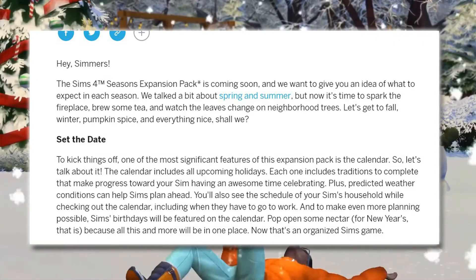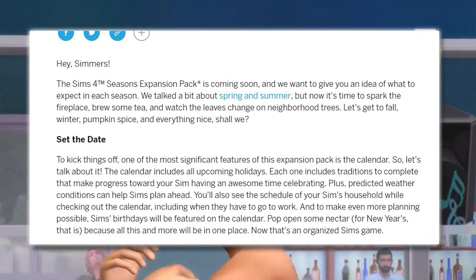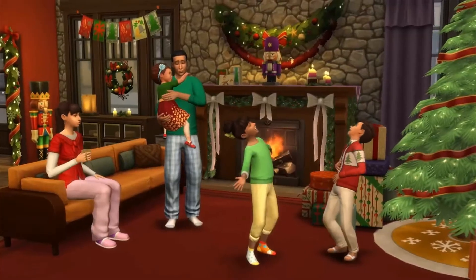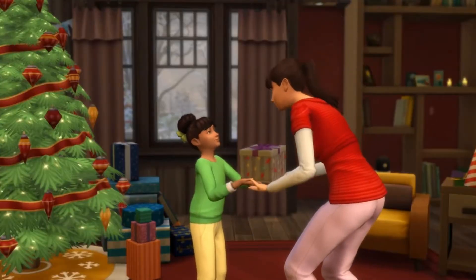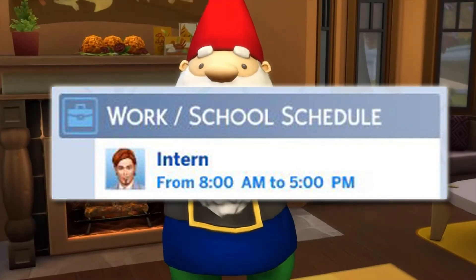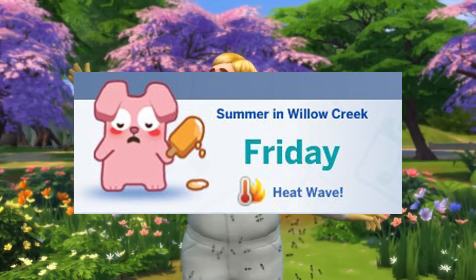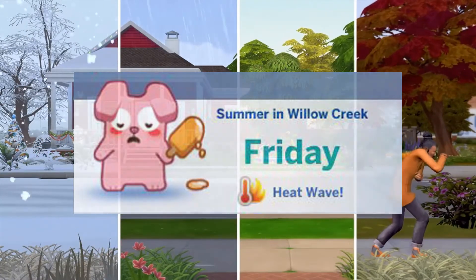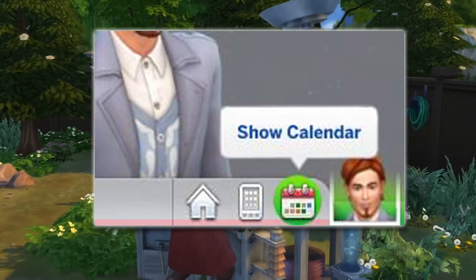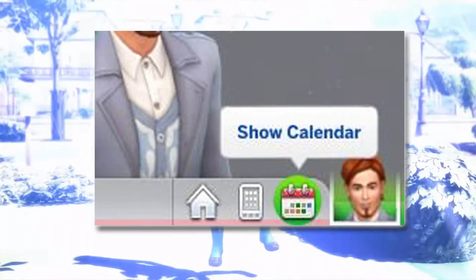Set the date. To kick things off, one of the most significant features of the expansion pack is the calendar. I did find some pictures of the calendars and they look freaking awesome, absolutely freaking awesome. So I'll just show you this one which is the work and school schedule. Obviously on the calendar it will tell us our work and school schedules and things like that. We've also got the weather report - you can see here summer in Willow Creek, Friday will be a heat wave. I just love that freezer buddy, it's so cute. And then you can see at the bottom where we've got our phone, there is going to be a calendar icon that will bring up all of the calendar functions that we need.